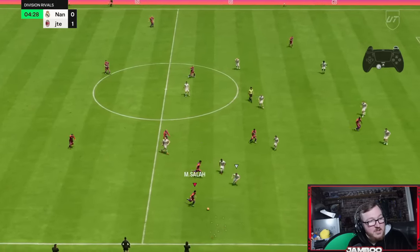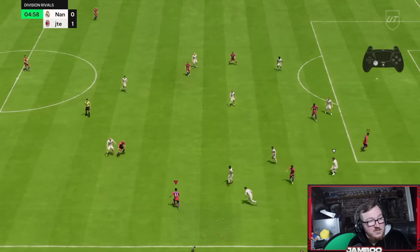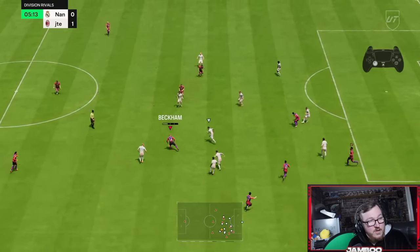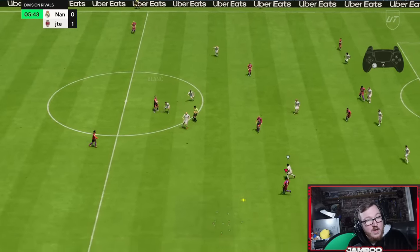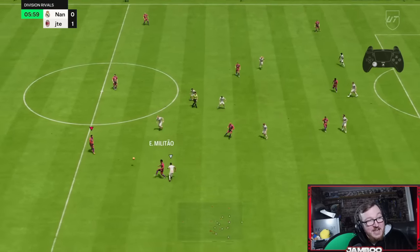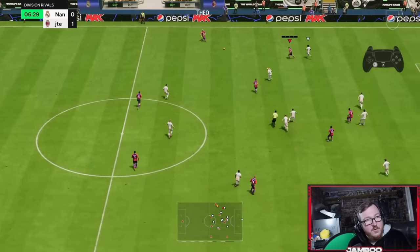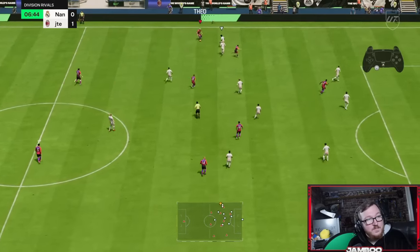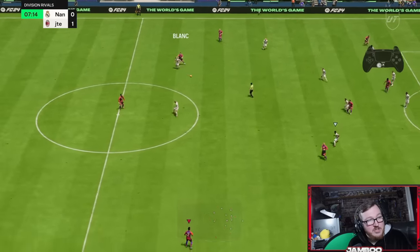Cross-field switch — we're going to call Salah short with R1. L1 sprint boost here: so we hold L1, then we use the left stick to choose the direction we're going to go, and then we press R2 just as we let go of L1. I'll explain it a lot better in another example.